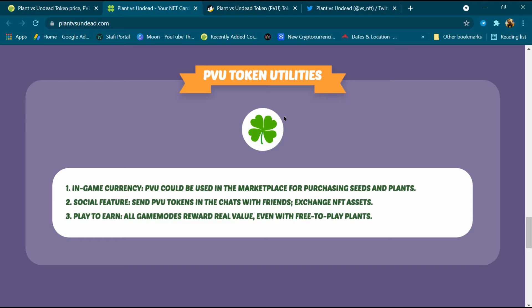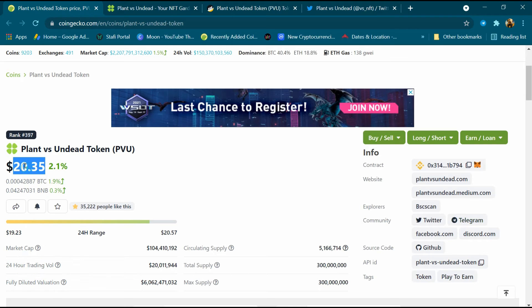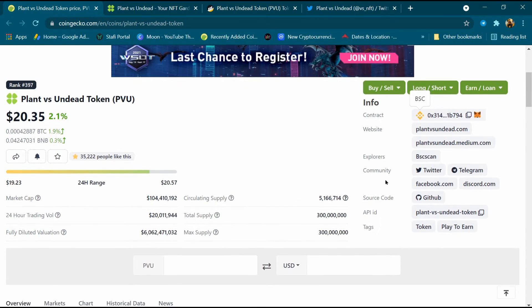Third is play-to-earn — all game modes reward real value, even with free-to-play plants. Plant vs Undead token statistics: the price is $20.35, the low price is $19.23, the high price is $20.57. The blockchain is Binance Smart Chain and the total supply is 300 million tokens.